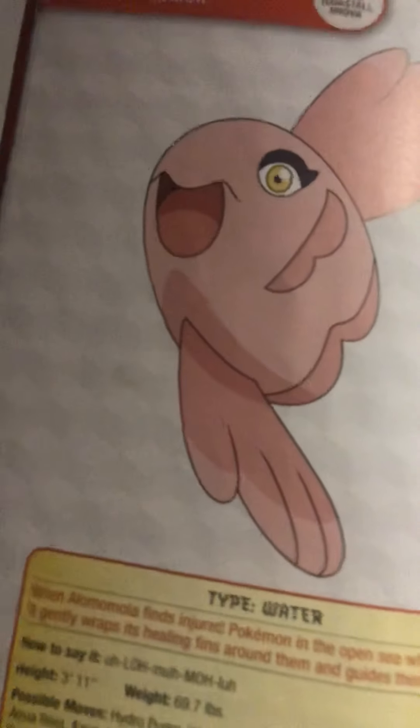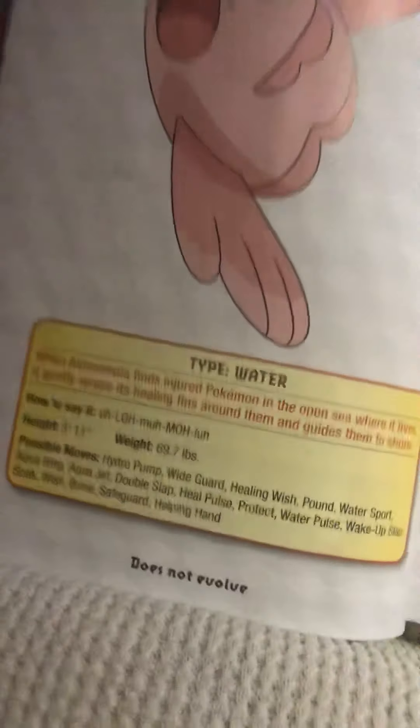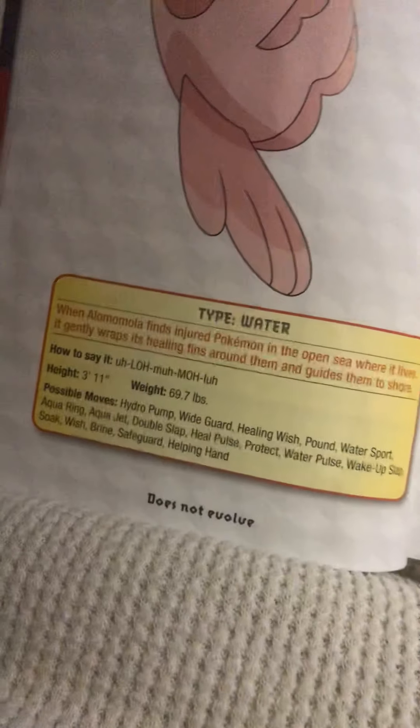Alomomola, the caring Pokémon. When Alomomola finds injured Pokémon in the open sea where it lives, it gently wraps its healing fins around them and guides them to shore.